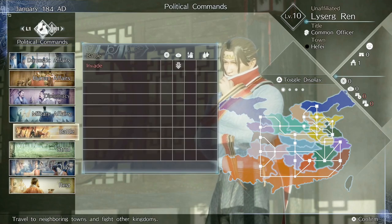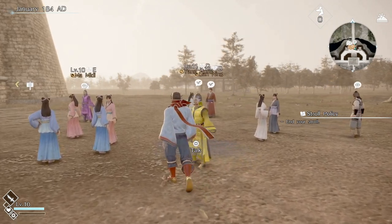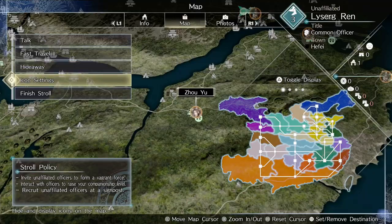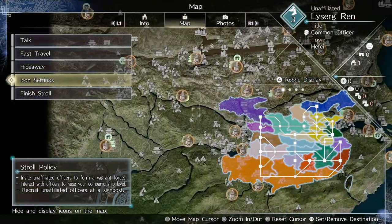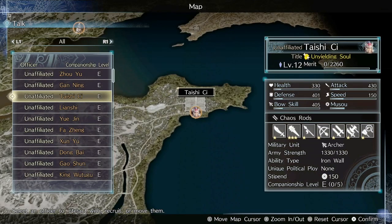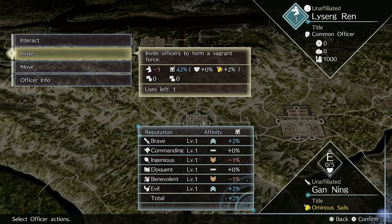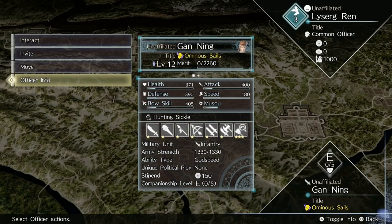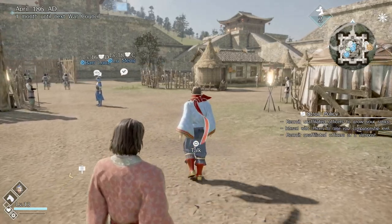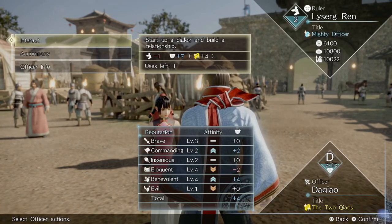The Stroll option is a bit different. If you select it, you'll actually be placed into the large open world map from the original Dynasty Warriors 9, and you're free to roam around and explore it. You can navigate the menus and interact with various officers and perhaps try to recruit them — each interaction costs one of your actions and may cause that officer to like you more. You can also spend an action to invite them into your army, with a percentage chance shown beforehand. Alternatively, you can go for a physical stroll around the open world and do all of this in-game rather than through menus.